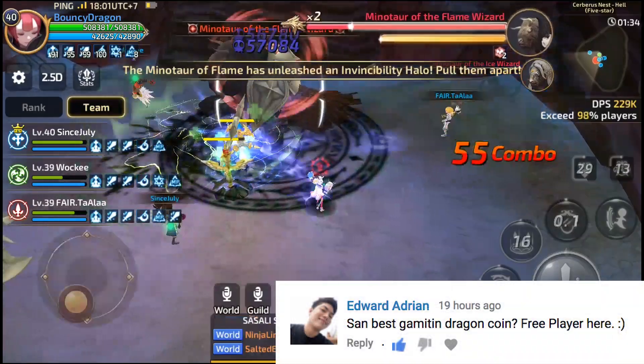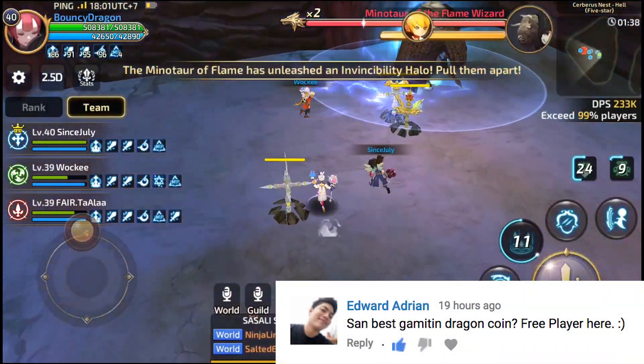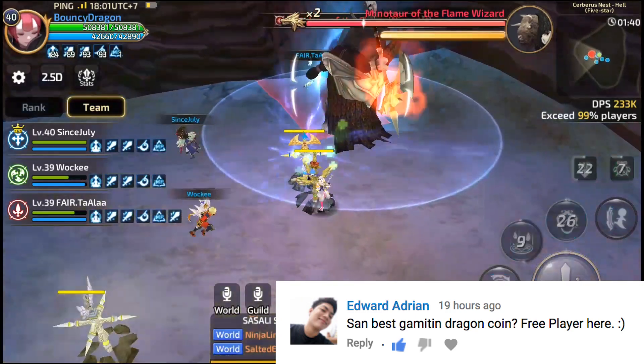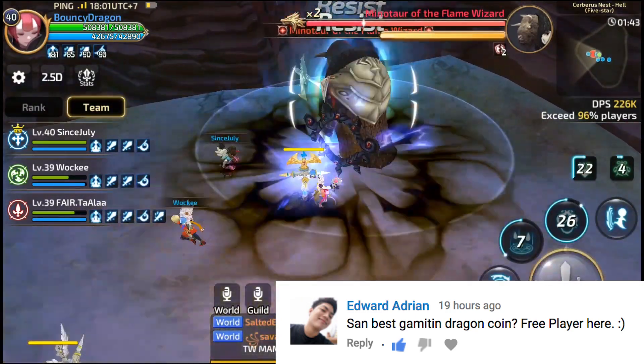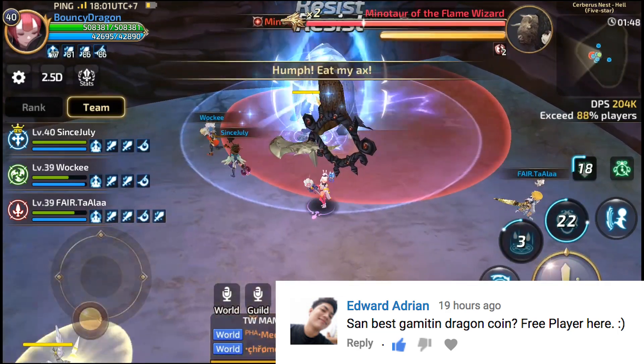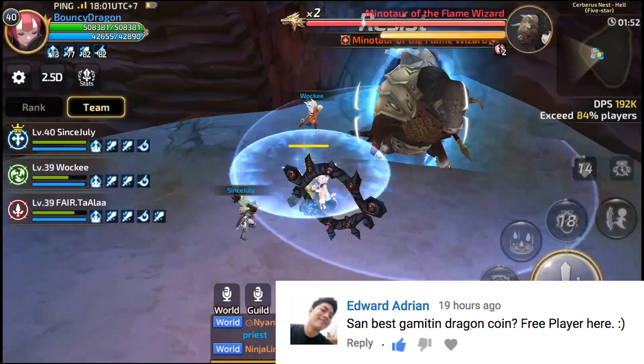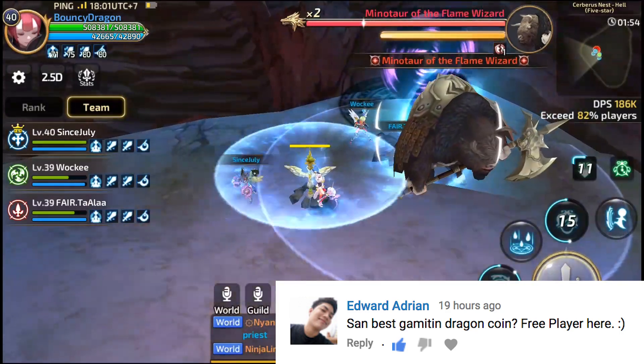Next is Edward Adrian: 'Saan best gamitin ang dragon coin? Free player here.' Tungkol sa dragon coins, mahirap siyang ipunin. So maganda siyang gamitin para bumili ng enhancement materials katulad ng agates, crystals, additional run sa nest, and abyss para mag-convert ng gold kung kulang ka sa gold. Para din siya sa mga retrieve rewards.